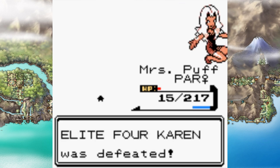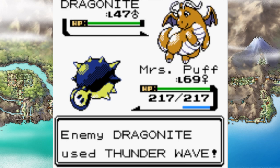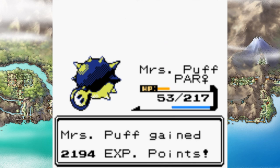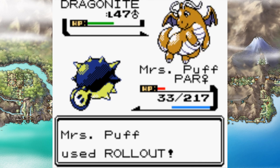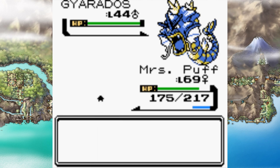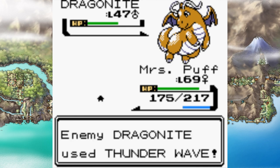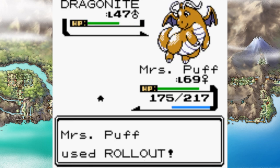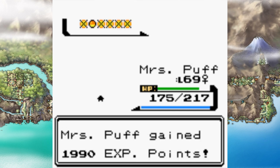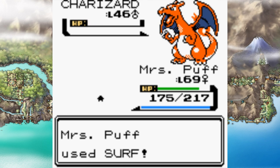With just Lance standing in my way, I started with Rollout and a critical hit knocked out Gyarados. But Mrs. Puff missed Rollout, got paralyzed by Dragonite, and it hit Thunder twice in a row. Even though that Dragonite went down, I was automatically moving second for the rest of the battle. The next Dragonite used Blizzard instead of attacking, went down in one Rollout, but then his third Dragonite used Outrage. Next attempt I used Rollout — didn't get a crit but Gyarados missed Surf — and started with Minimize. His first Dragonite missed Thunder Wave, which made a world of difference. Rollout was tanking everything. Both Dragonites stood zero chance. Aerodactyl caught the brunt of a maxed-out Rollout. With Charizard as his last Pokemon, I opted for STAB Surf, and down went Lance, making me the Pokemon Champion.